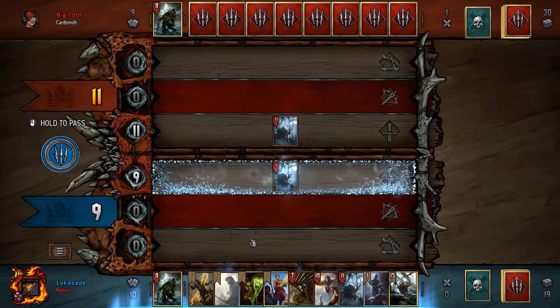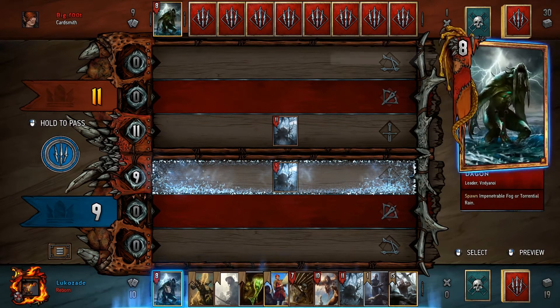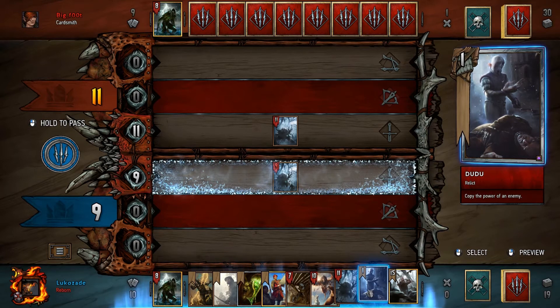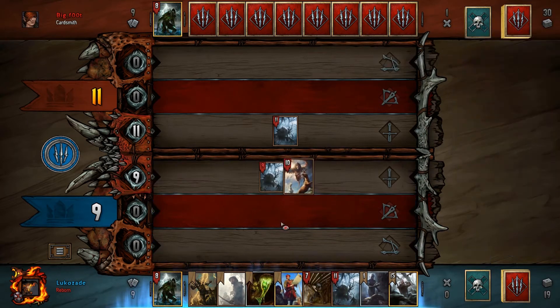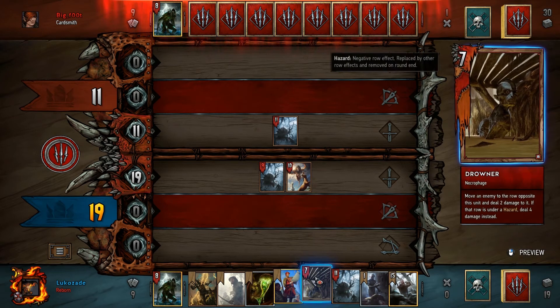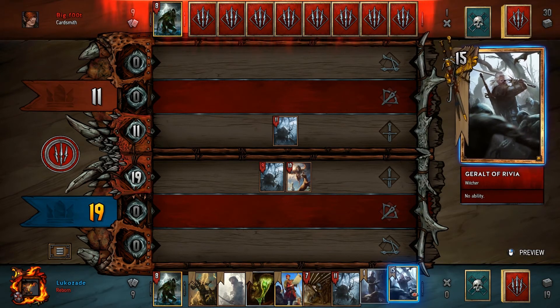It's a turn-based card game that's quite different from its competitors like Hearthstone or Elder Scrolls Legends. Minions don't engage in combat like they do in those games — each card has a power level, and some have abilities. Whoever has the highest power at the end wins the round. Each game is best of three, so it's first to two rounds, and each player takes turns playing one card at a time. You don't draw a card each turn — you start with your 10 cards at the start of the game.